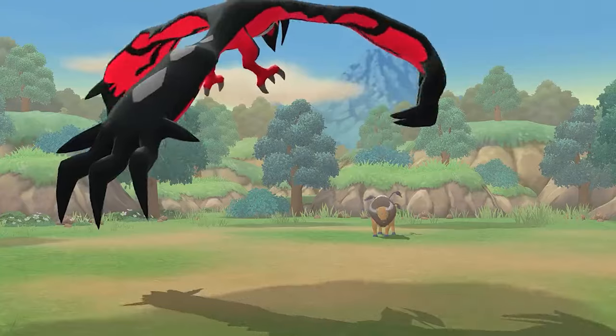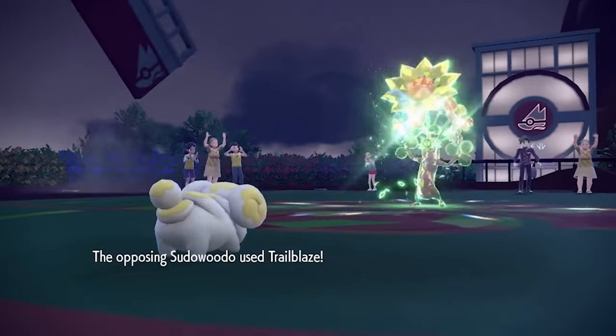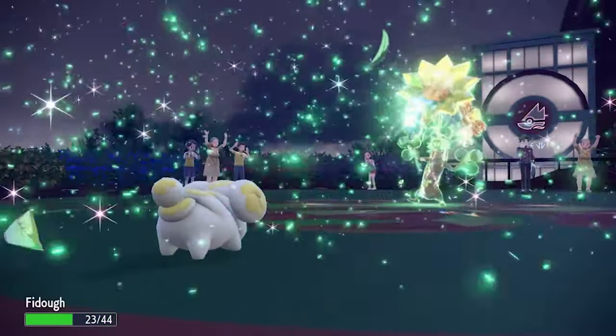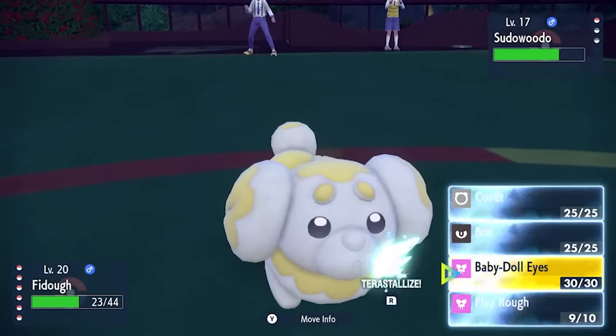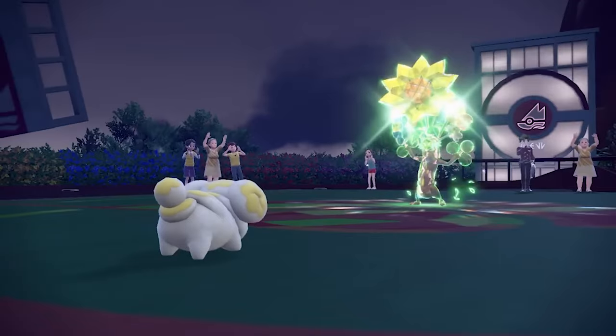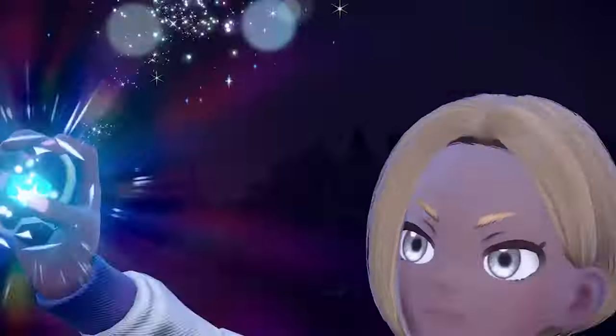Legends Arceus, in my opinion, kind of had a little bit of a storybook style animation to it - that kind of cartoonish but real-ish looking vibe. Whereas Scarlet and Violet was just more animated than Legends Arceus. I feel like Legends ZA will probably have a good mix. I'm assuming it's going to look great, and with all the buildings around, there's probably going to be a lot of cool lights and things to see.